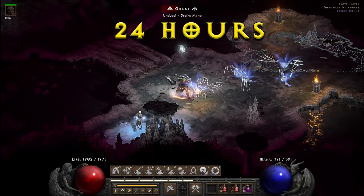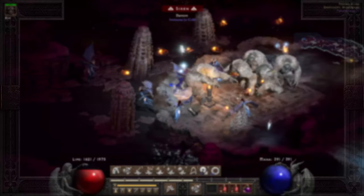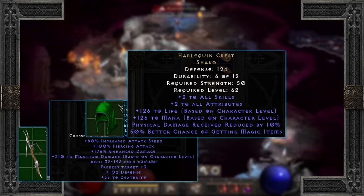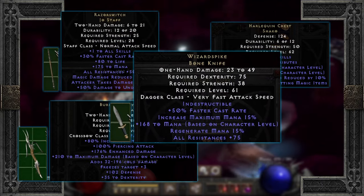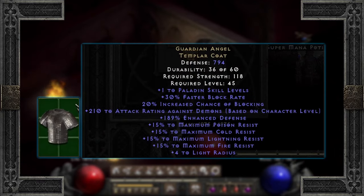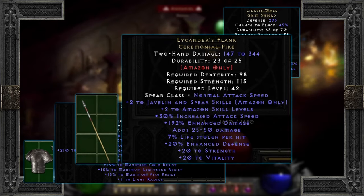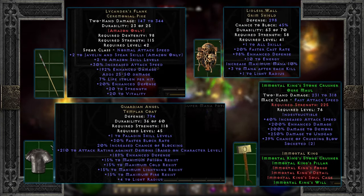Well, there we are — 24 hours of random Nightmare Terror Zones. There were some pretty solid finds through all this, and for several characters too. Let's quickly run through some of the best: the unique Ballista Buriza-Do Kyanon for its insane perks for a strafer; the unique Shako Harlequin Crest with plus two to all skills, crazy life and mana, damage reduction and magic find; the unique Jo Staff Razor Switch and the unique Bone Knife Wizard Spike for their well-rounded affixes, making both great for any caster; the unique Templar Coat Guardian Angel, great for any shielded Paladin; the unique Grim Shield Lidless Wall for its overall caster perks; the unique Ceremonial Pike Lycander's Flank for its absurd perks catered for Esta-bazon; and the Set Ogre Maul Immortal King's Stone Crusher — an absolute beast mode item for a Barb Swinger.